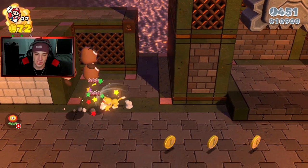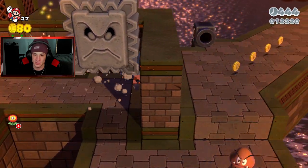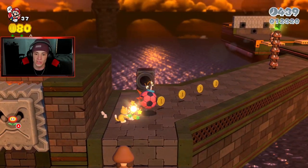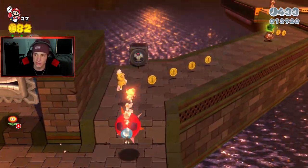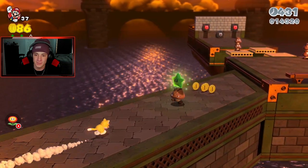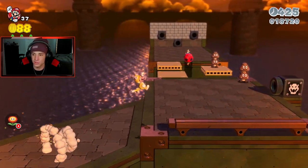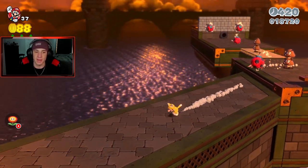Heading this way — we've got two green stars. I'm looking for a stamp and there's a third green star somewhere. I sniped those goofballs over there. I'll take that from you! The controls are very smooth. Hold up — I think the stamp might be back here.